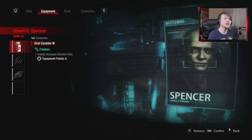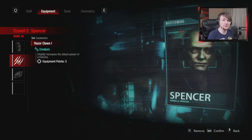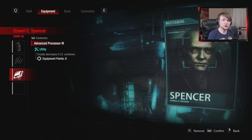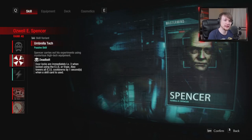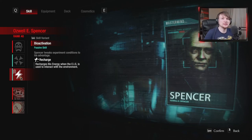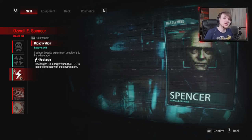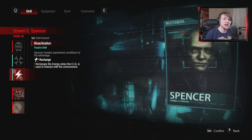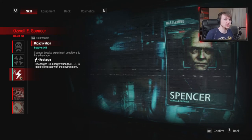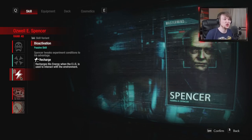So moving on to the equipment. This is what I used to use: viral canister 3 for greater infection rate, which I use in conjunction with these infectious zombies; razor claw 1, which slightly increases the attack power of creatures; and advanced processor 3 for greatly decreased EIS cooldown. The reason why we use advanced processor 3 is that Spencer has a passive which allows him to recharge bioenergy whenever you use EIS to interact with the environment. So essentially, every time you lock a door or switch off a light switch, you get bioenergy back — and you get quite a lot. If you get particularly good with your actions per minute, you can flick through cameras to constantly turn off light switches and lock doors, using this as a kind of bank of bioenergy that you can generate at a moment's notice. It's extremely strong.